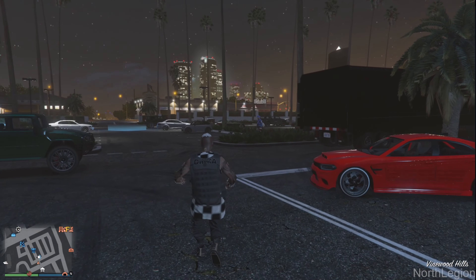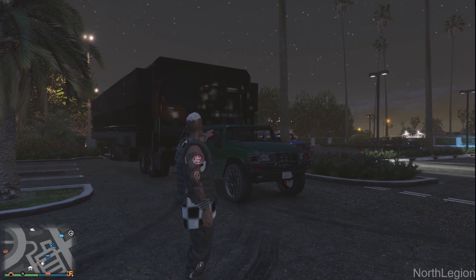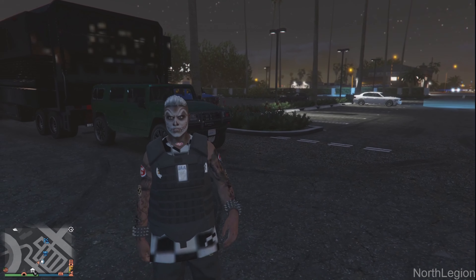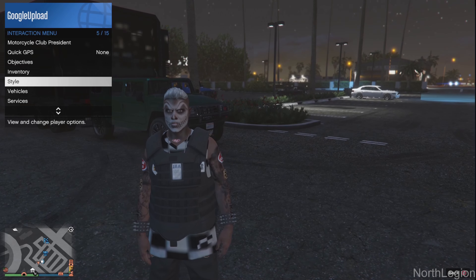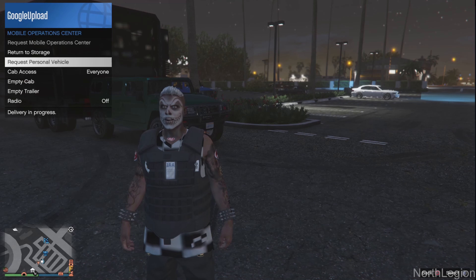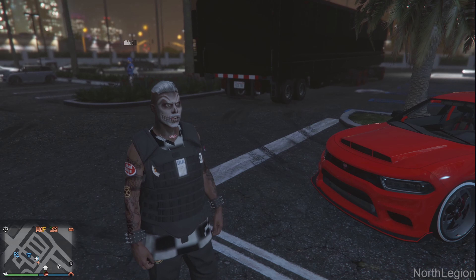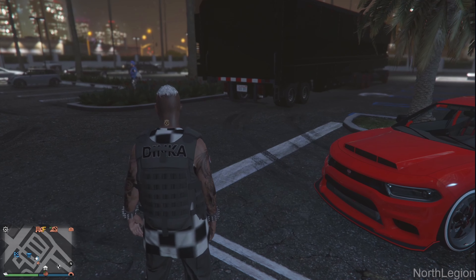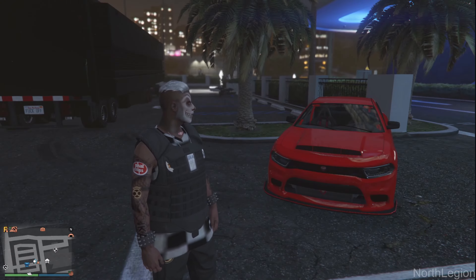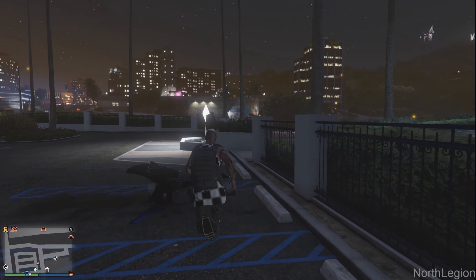Once you have spawned back above ground, your friend will get a vehicle with a flat roof and pull it behind your MOC. From here you're going to go into interaction menu, go down to services, mobile operation center, and request personal vehicle. That will spawn in your Oppressor MK2. And once that does spawn in, you will simply get onto your MK2 and drive it above the vehicle.